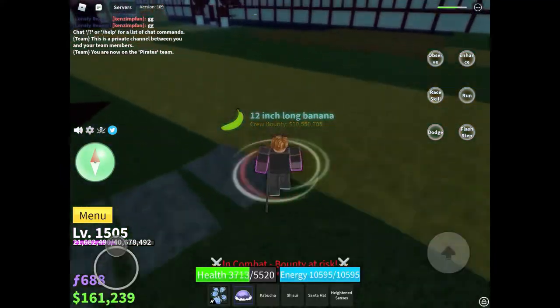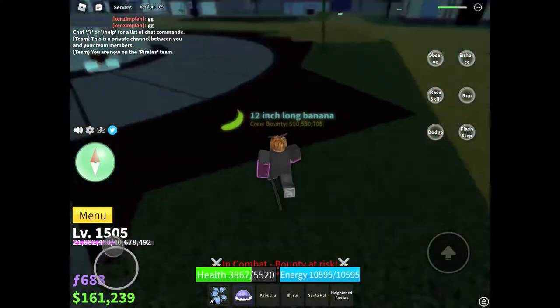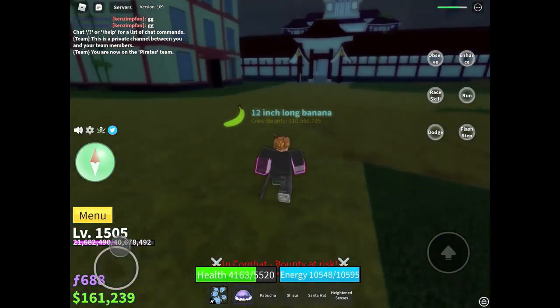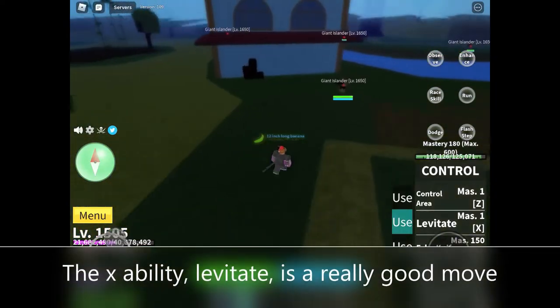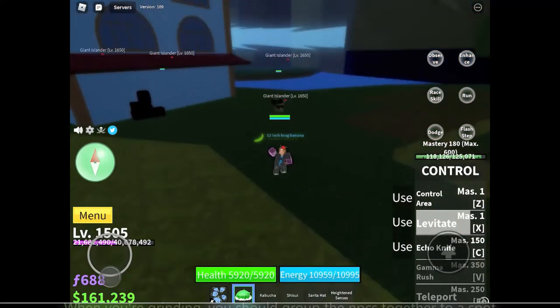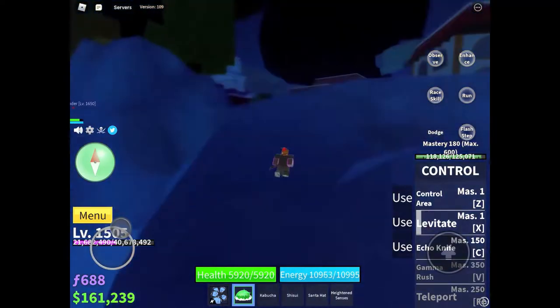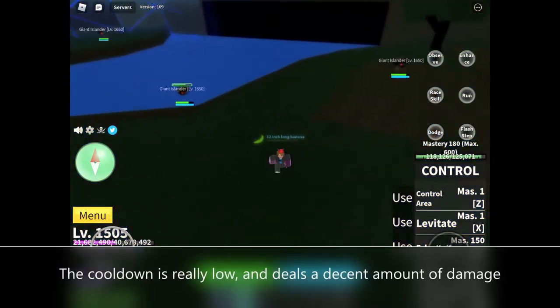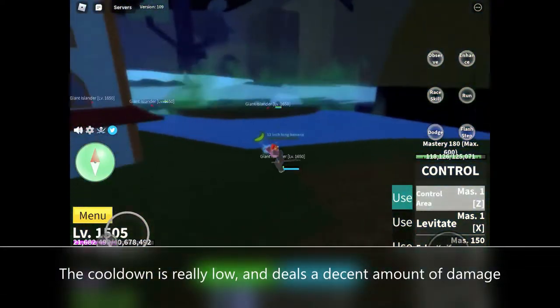The X ability, Levitate, is a really good move when you're grinding. You should group NPCs together to a spot where they are stuck and spam Levitate. You can also hold the item you're levitating — the cooldown is really low and it deals a decent amount of damage.